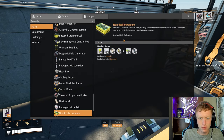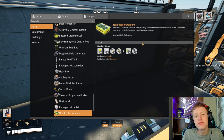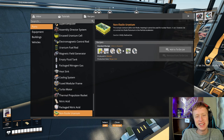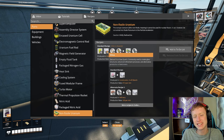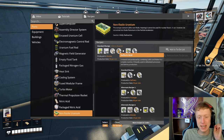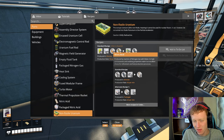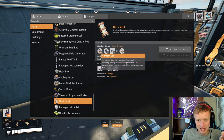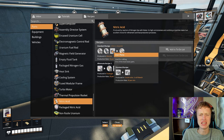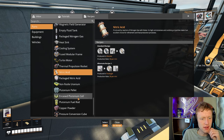For non-fissile uranium: it takes 15 uranium waste, 10 silica, 6 nitric acid, and 6 sulfuric acid. Sulfuric acid is made from sulfur and water. Nitric acid is made from nitrogen gas, water, and iron plates. Interesting — very interesting.